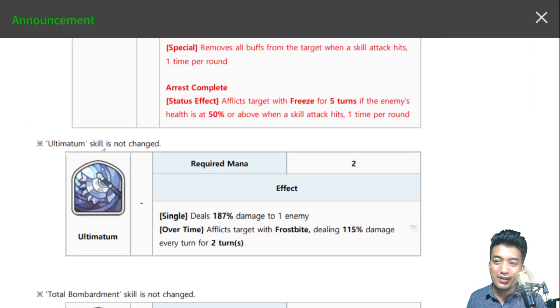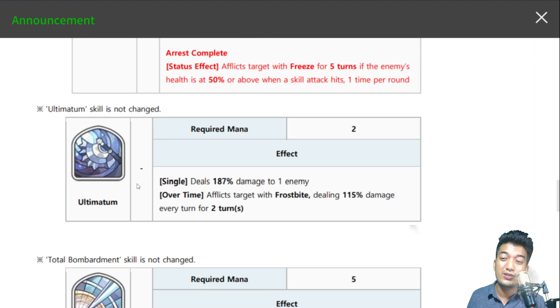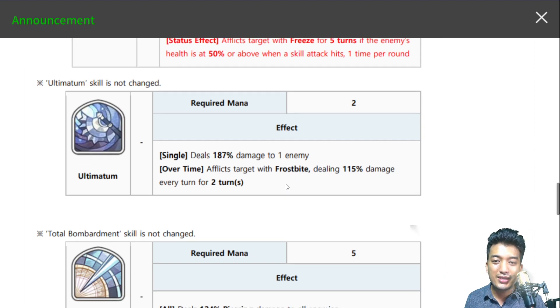Next is Ultimatum — the first active skill, skill unchanged, requiring just 2 mana, which is pretty easy to spam. Effect: single target, deals 187% damage to one enemy, which is pretty fair average. Overtime effect: afflicts the target with frostbite, dealing 115% damage every turn for 2 turns — pretty good enough. But if you're using this skill against first guardian units like Fate Core Geon, things won't look good, because it's gonna improve the dragon blood effect and the dragon wrath and dragon skill shields become even much stronger.